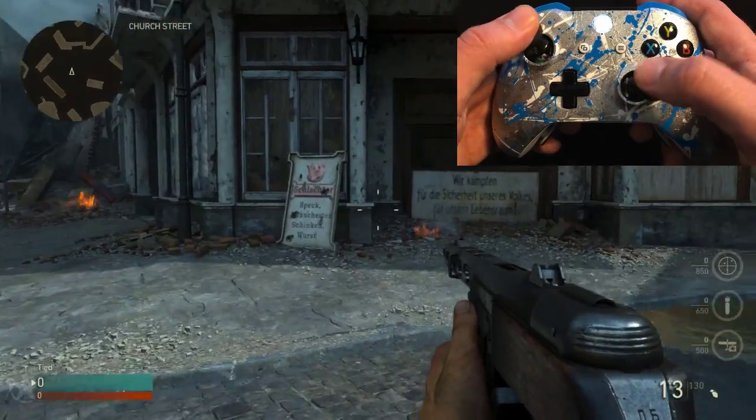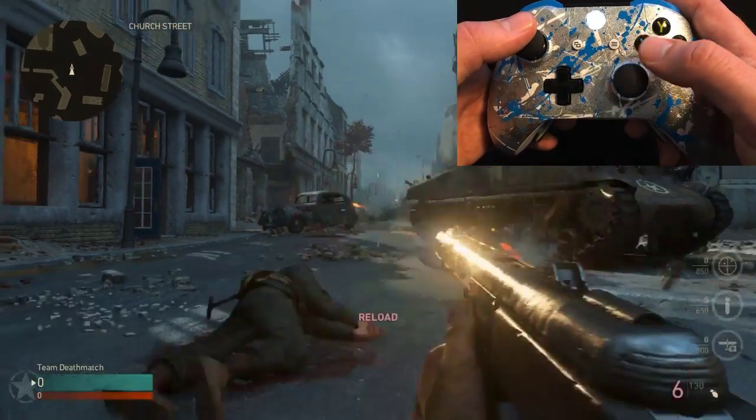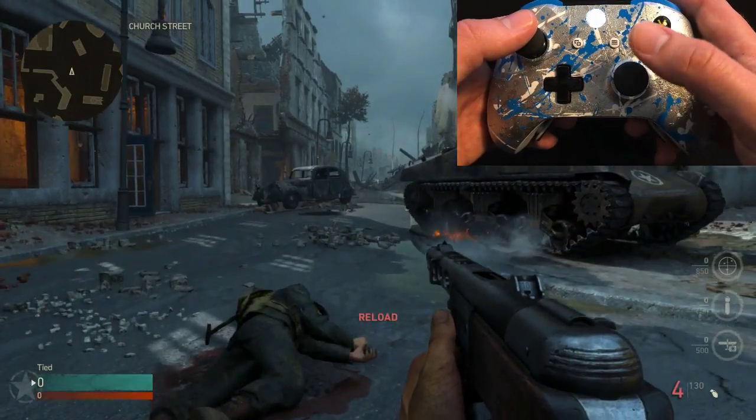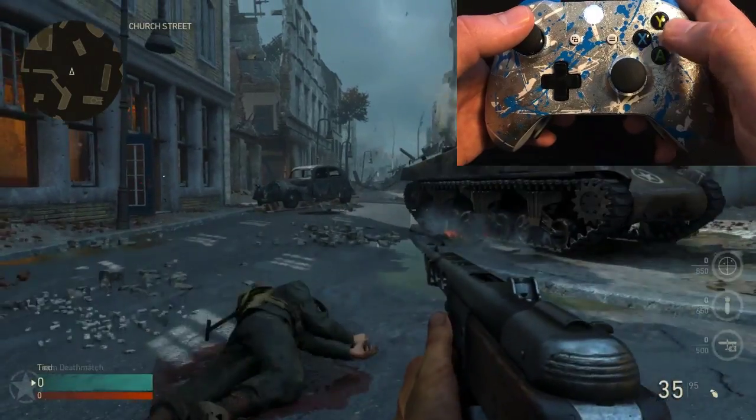If you want to quickly toggle Dropshot back on, simply tap the A button and Dropshot is now active. Basically, you can get up with A and Dropshot is on. If you get up with B, Dropshot is off.